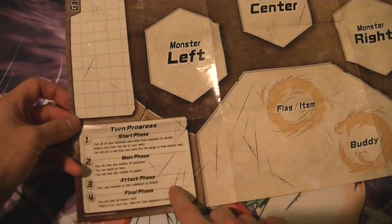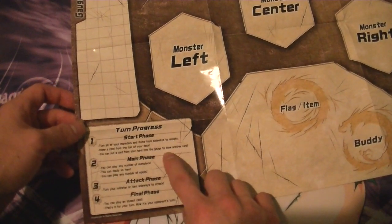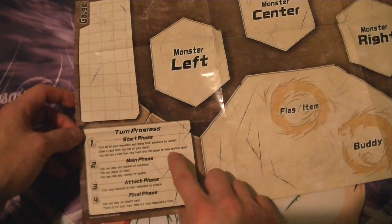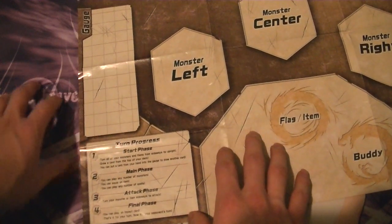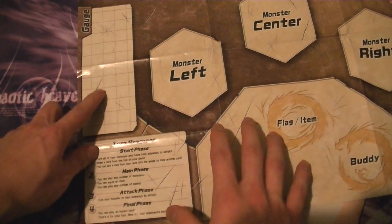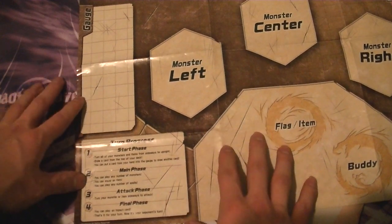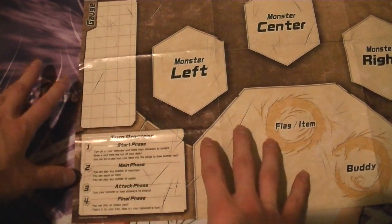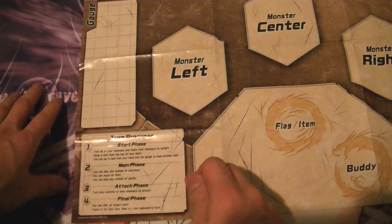Looking at this, here's the turn progression. So your starting phase — you stand all your units, draw a card, and then you can do what's called charge and draw. You pick a card from your hand, put it into your drop zone, and then you get to draw a card. This way, you get to increase your gauge once per turn, and it also filters your hand every turn. So if you draw a dead card, you can get rid of it to put in your gauge and draw a new card.